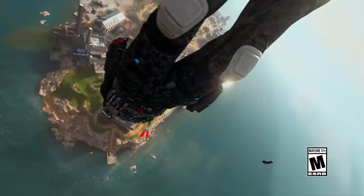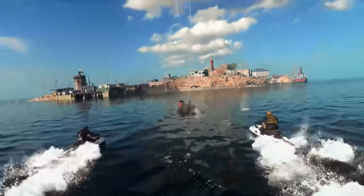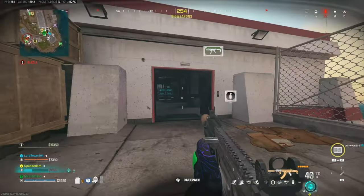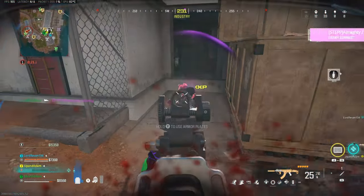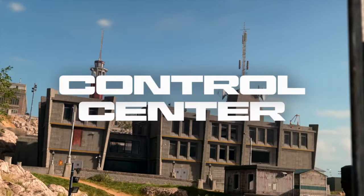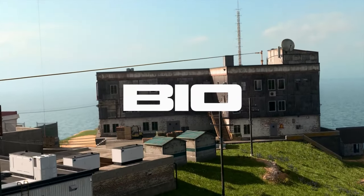The first thing we need to talk about is where to land, what POIs are the best, and what you should be doing as soon as you touch the ground. If you're trying to drop 20 to 30 kill games, you need to land at a POI that has a lot of players so you can get kills early and get third parties. The options are control center, prison, or bioweapons lab. Sometimes a lot of people land at other POIs like living quarters, but for the most part, those three are your go-to.